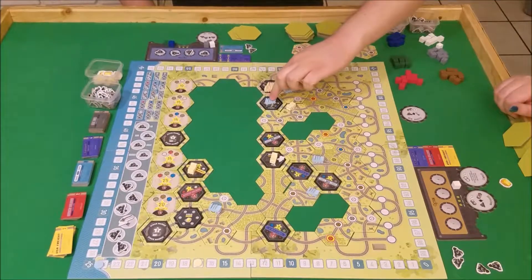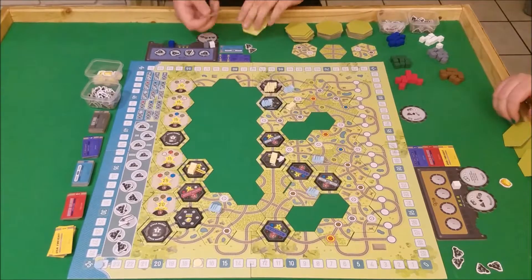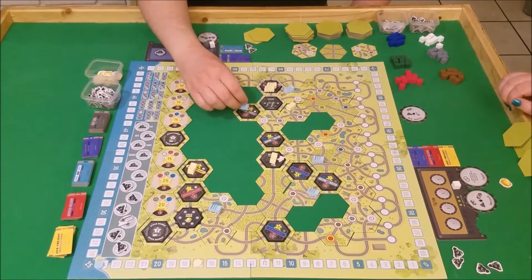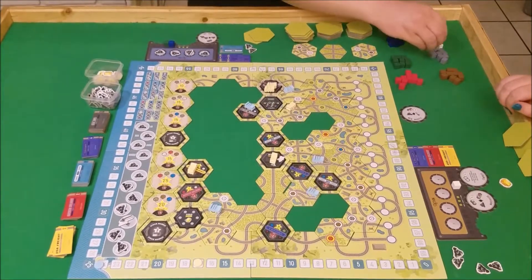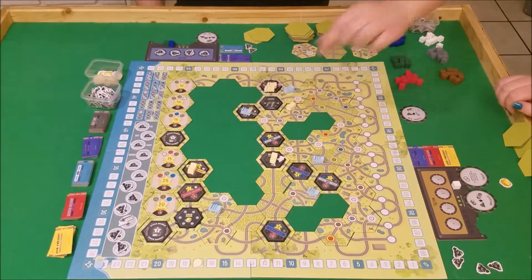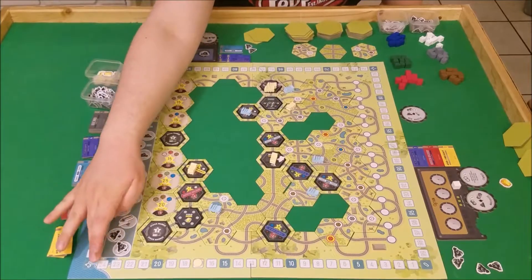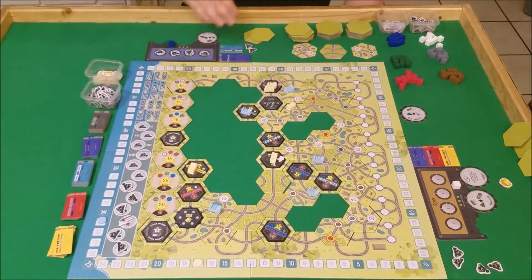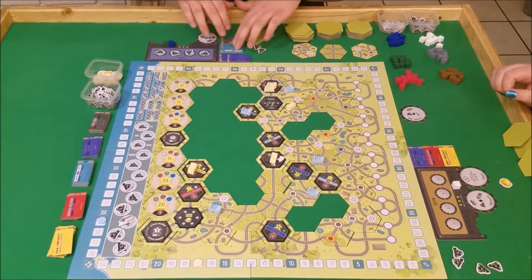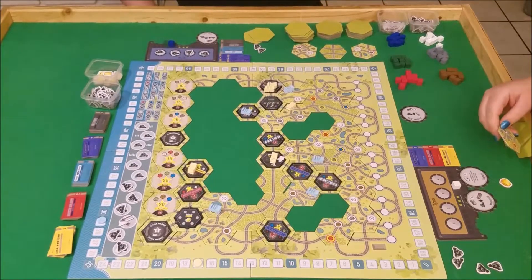My last action will be to move from this trading post forward here to Rolling Thunder. So I turn that gray and that white that I got earlier from the trading post — that's going to get me five points, and it's going to get me the first share of Rolling Thunder.